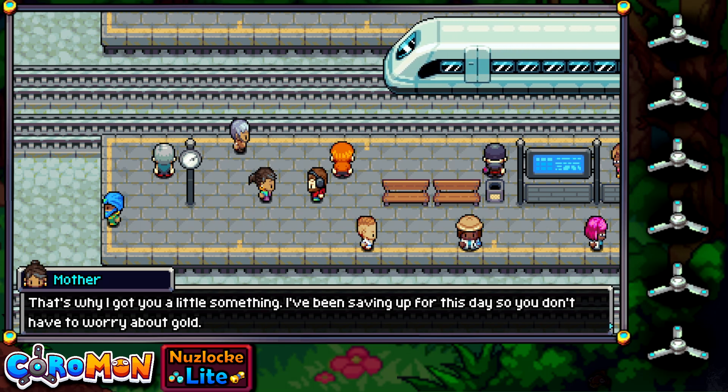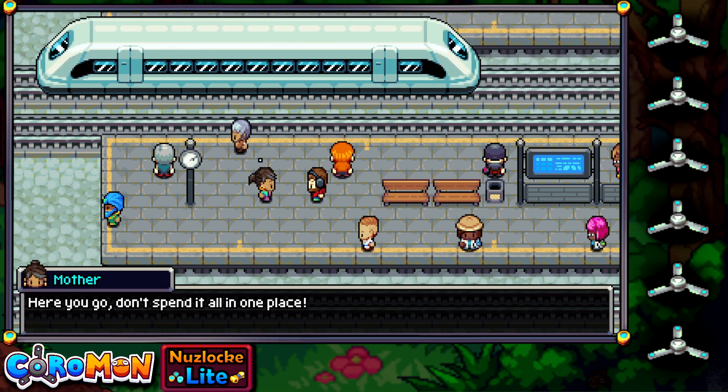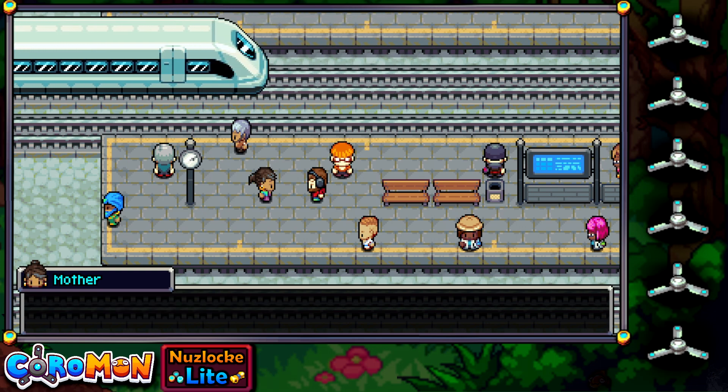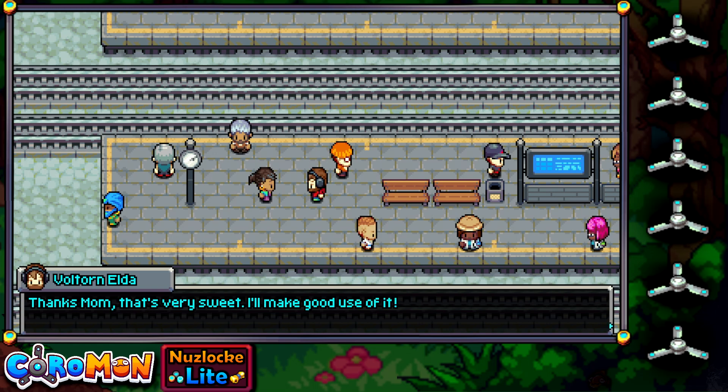'And that's why I got you a little something. I've been saving up for this day so you don't have to worry about gold. Here you go — don't spend it all in one place.' Chances are I will spend it all in one place, but I'll make good use of it. Thank you, mom, that's very sweet.